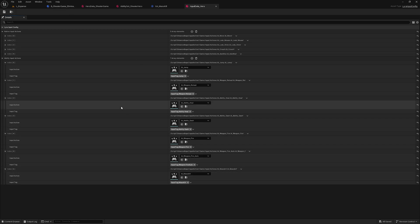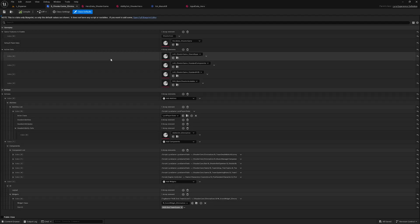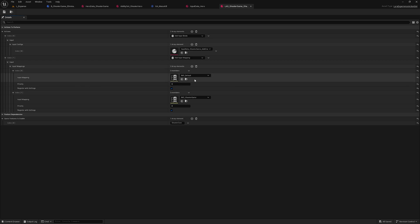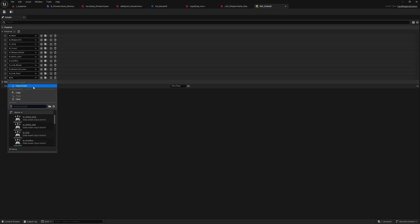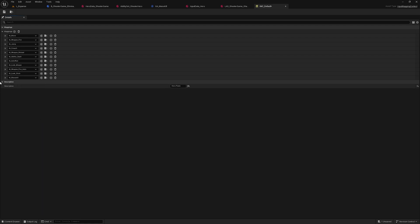Now we have to add this inside our mapping context. We go inside our experience and select the data asset layer Shooter Game Shared Input. Inside this we find two input mapping contexts, so I'll choose IMC Default. I'll add my mapping — this is IA_MassK — and set it so that whenever I press the U button on my keyboard, it will activate this gameplay ability.